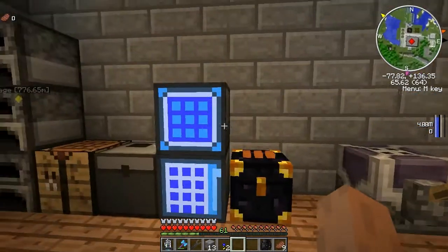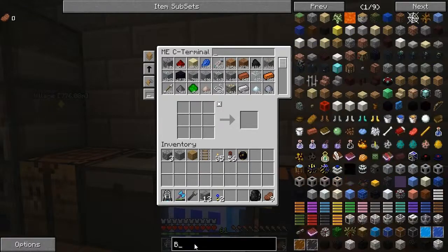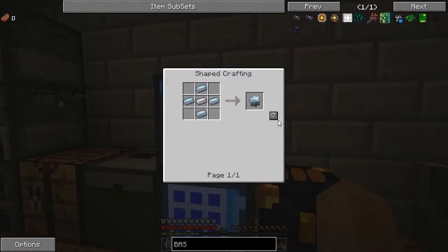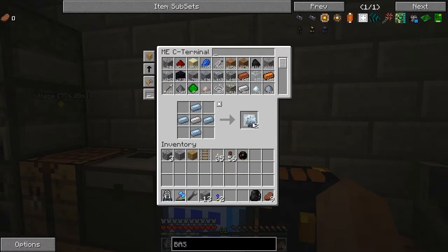So if we make a load of basic plating - I think it's just iron - and a tin gear, let's just make two, three, four, five, six, seven, eight of those. And then we should be able to make an absolute load of these. Let's not make too many, just in case. I do have tin ingots, apparently.